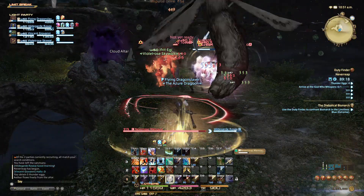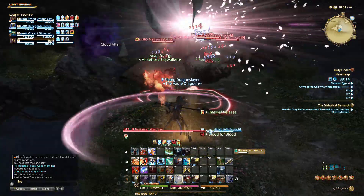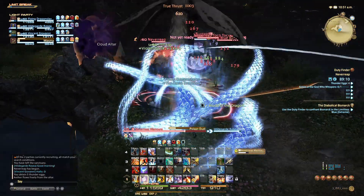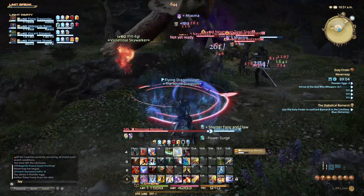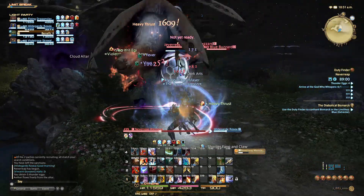I'm not gonna AoE because AoE is very expensive in this game. I don't know why I'm popping cooldowns, but I forgot the most important cooldown is Blood of the Dragon. There we go — you pop Blood of the Dragon. You keep that up 100% of the time because one, it's a lot of damage, and two, it's very good to use.